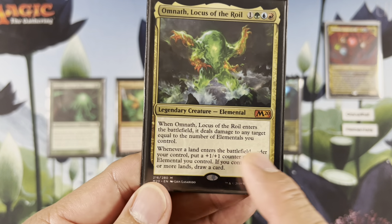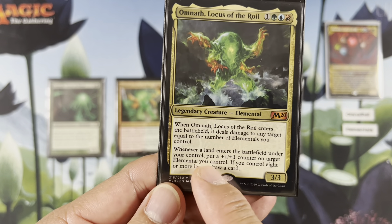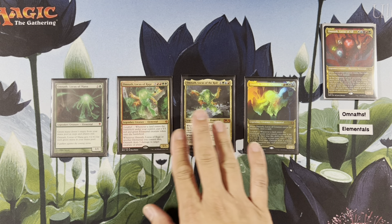Then when a land ETBs under your control — landfall — put a +1/+1 counter on target elemental you control, including itself. If you control 8 or more lands, draw a card. Landfall, draw a card — pretty sweet.